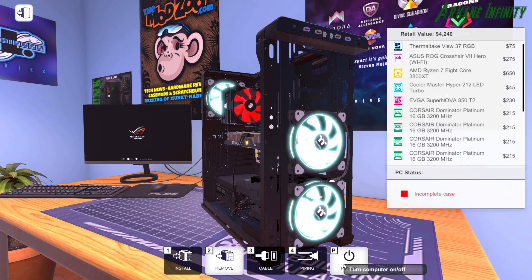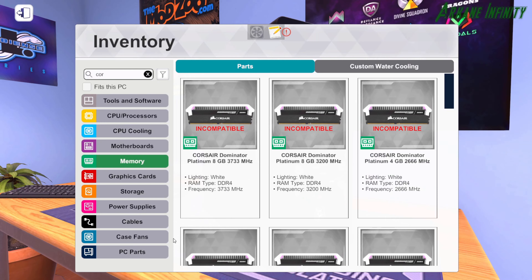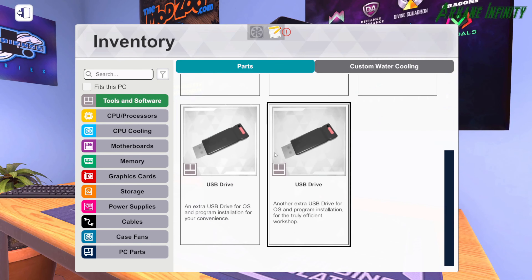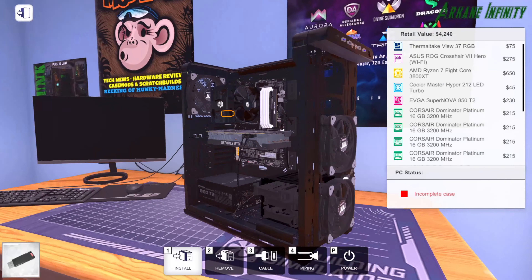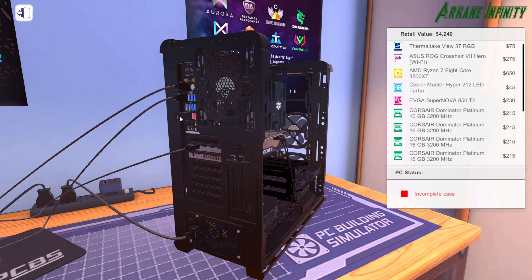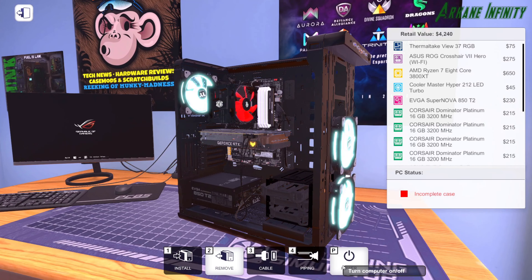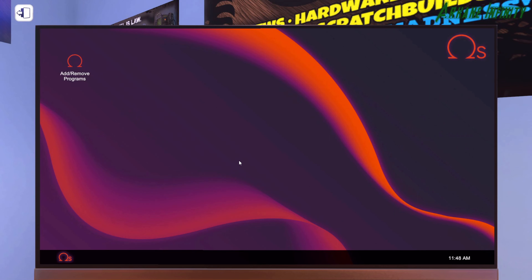We're going to give it power and see what happens. Oh yeah — we're up and running! It's funny, I didn't have to go through the OS installation process before. Except for this upgrade — I got Windows 10 for the first time with this build. I had Windows 7 for like four upgrades before that. It looks like we're up and running.